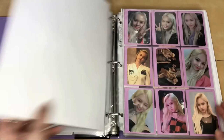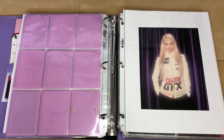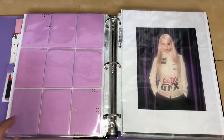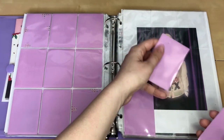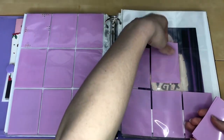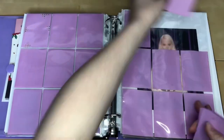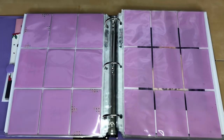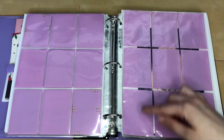Essentially, we're just going to add a nine-pocket page right here and fill in all the slots with pink sleeves. That's pretty much the setup for Everglow's comeback — it's going to be a seven pattern, so two slots will stay blank.